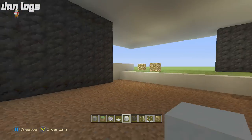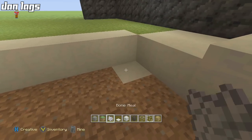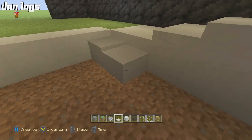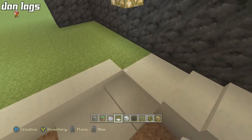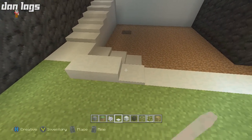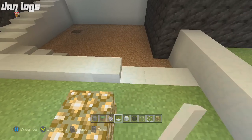Now you kind of have this floor here. Place another staircase down — one two three four five six on each, then four, then two. Put some snow in a slab formation: one two three four on each going all the way down, and this connects back to the full block.